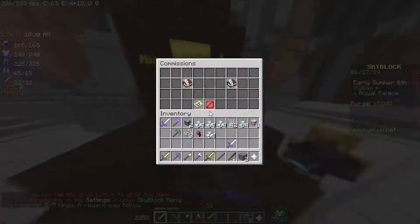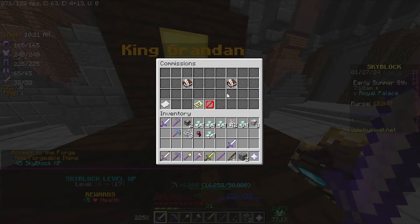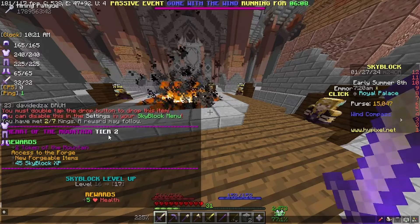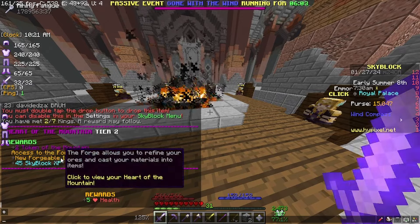And boom — now we got Heart of the Mountain tier 2 and skyblock level 17! Let's go! It also says you have met 2 out of 7 kings, and more may follow. So that's pretty cool. We got some new forgeable items and access to the forge. Now you have to mine 250 in upper mines for some reason, and I still have the daily bonus. Let's head to the forge — there are some creatures in the Rapparts Quarry on the way.